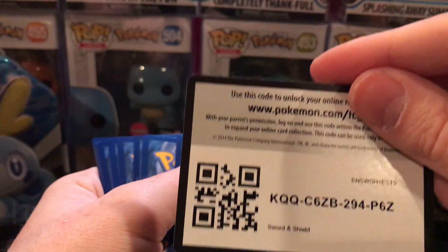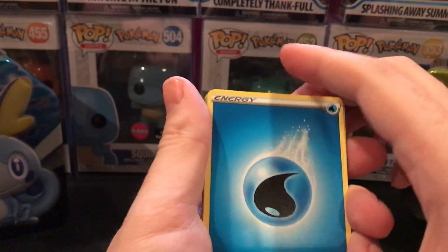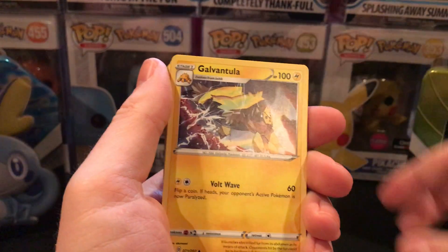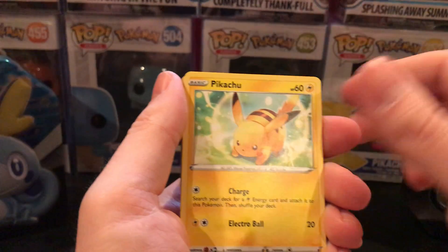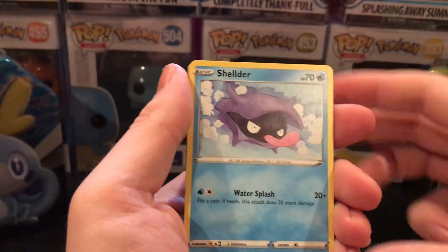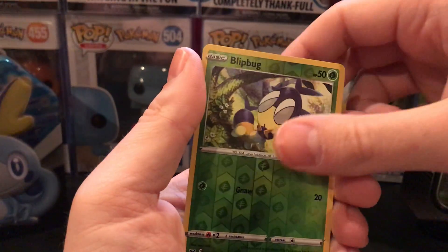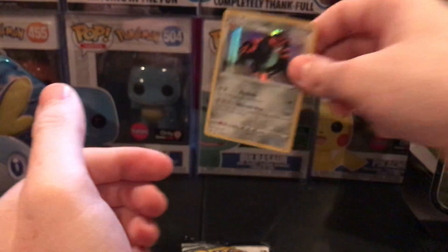Code Card, Water Energy, Corvusquire, a Vantula, Pikachu, Sinistea, Looshelder, Croagunk, Reverse Holo Blipbug, and a Copperajah.